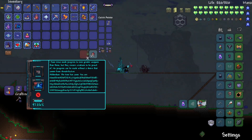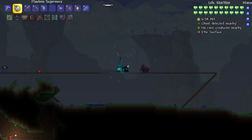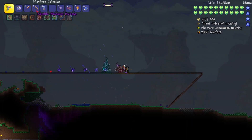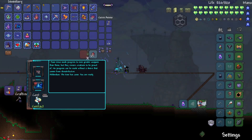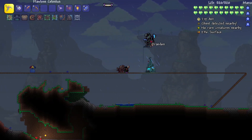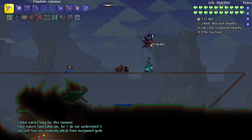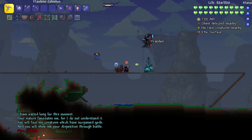You are ready — I like it. Okay, last minute preparations. Alright, we'll just do it. Dude, it's Drayden! 'I have waited long for this moment. Your nature fascinates me. Before I dispose of you, you will face my creations. You will swim in your disposition through battle.' That's sick.